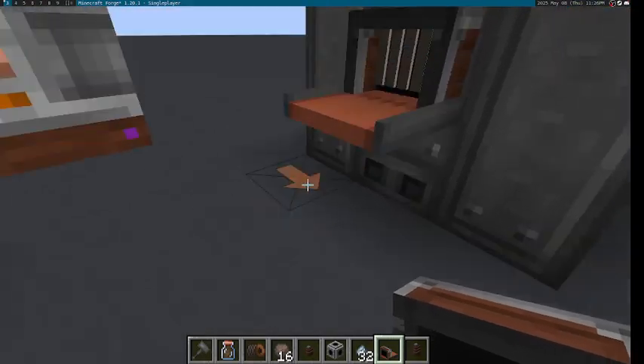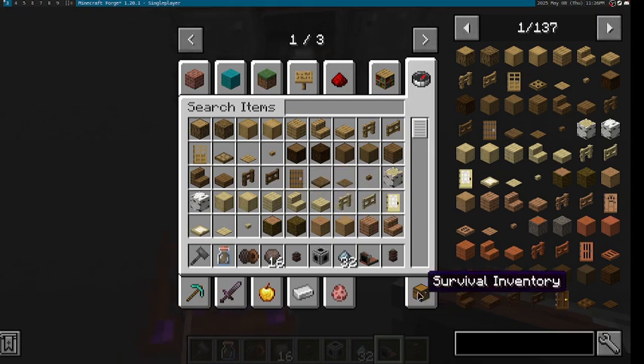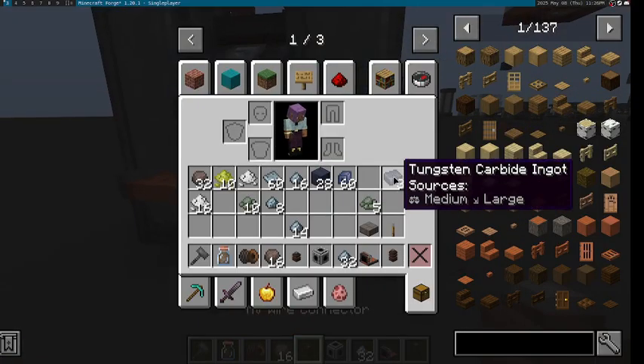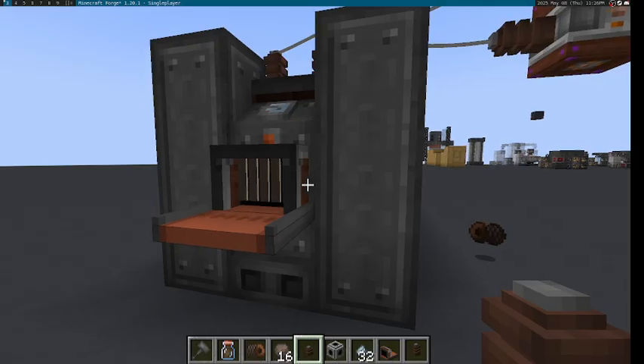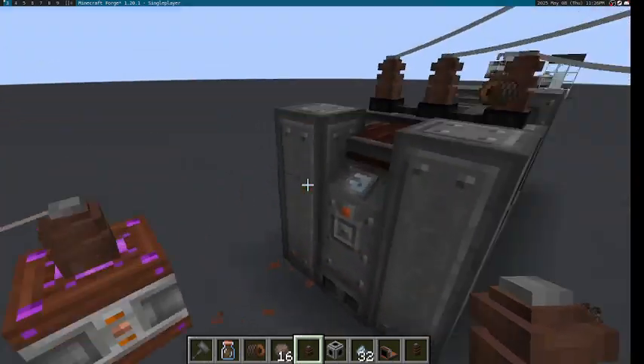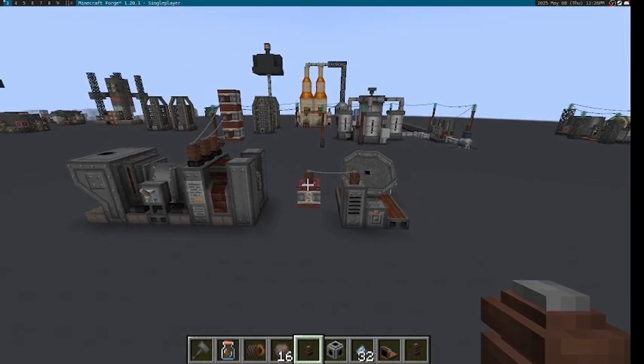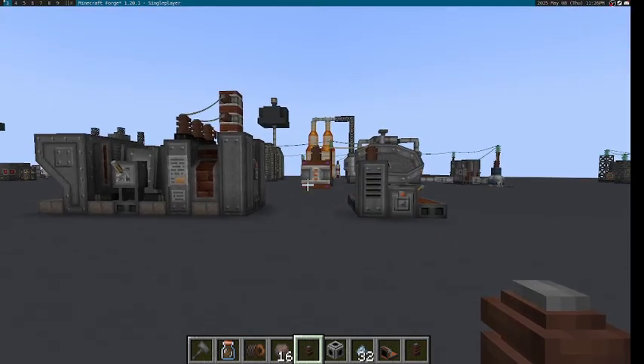And we're finished — the recipe successfully ran and we got our items. That's all for this Immersive Geology developer snapshot. I hope you have a good day, wherever and whenever you are.